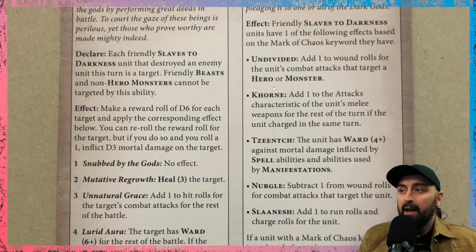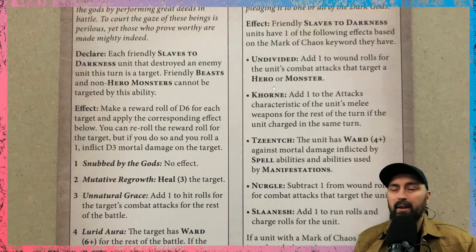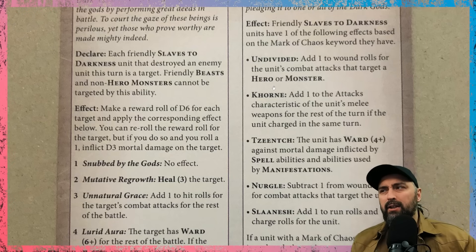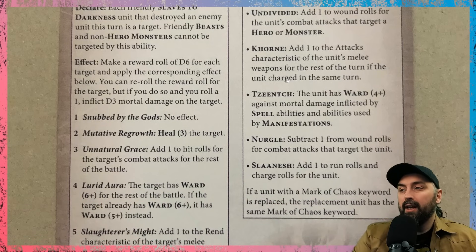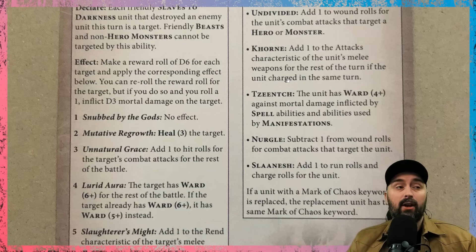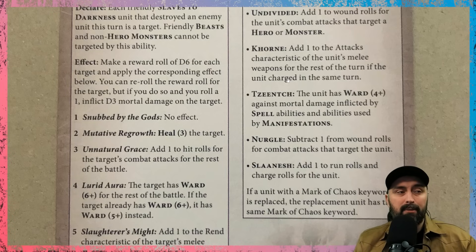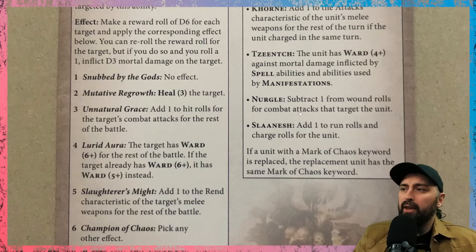Tzeentch: if you give them the mark, it has a 4+ ward save against mortal damage inflicted by spell abilities and manifestations. The mortal wound damage from spells has seemed a little lackluster so far, so I'm not sure a 4-up ward save that only reduces it by half is worth it. Nurgle: you subtract one from wound rolls of combat attacks targeting that unit. A block of Chaos Warriors with a great armor save made minus-one-to-wound is going to be great for holding an objective. Slaanesh: add one to run rolls and charge rolls — you might build an incredibly fast cavalry force with the entire army being fast.